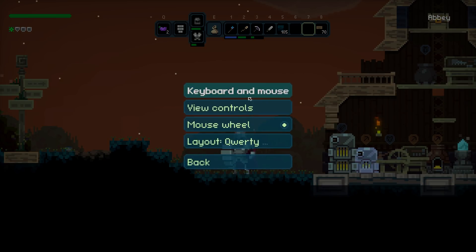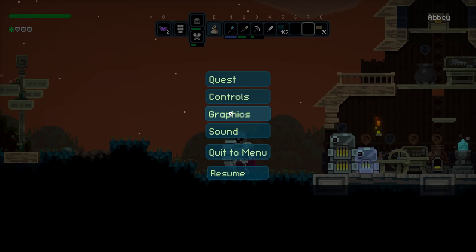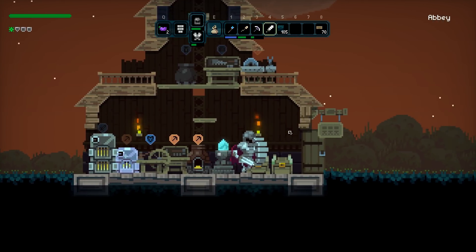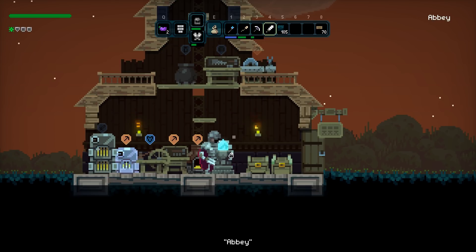How do I block? Controls - keyboard and mouse. I'm not sure. I might just look like this. Well, that's fine. So I've got a spare pickaxe. We've got some food. Let's continue adventuring.